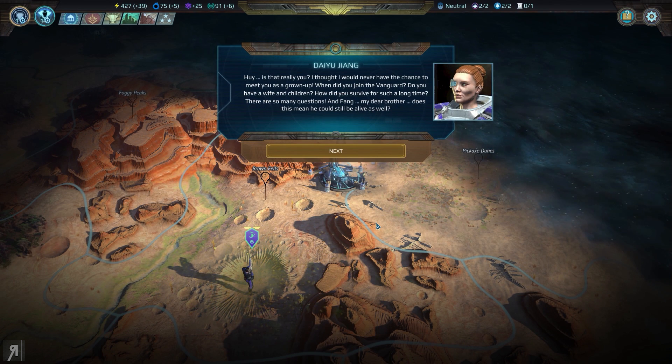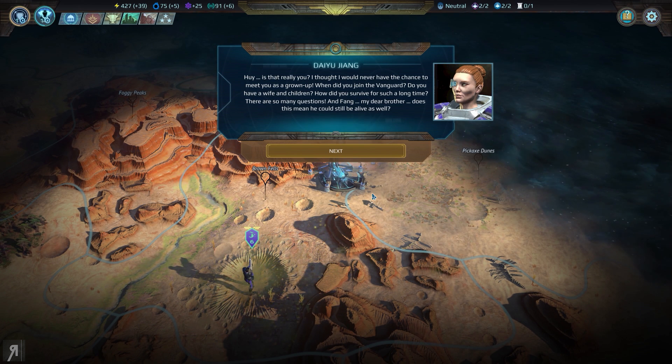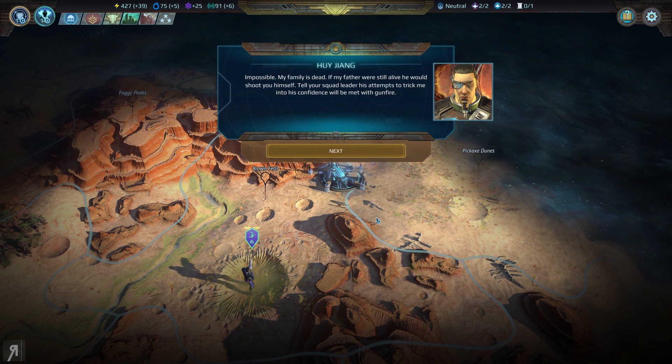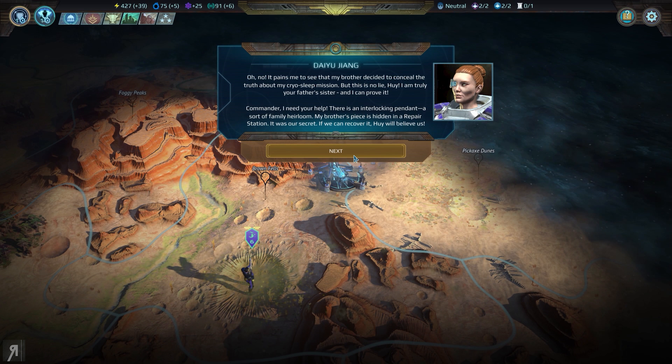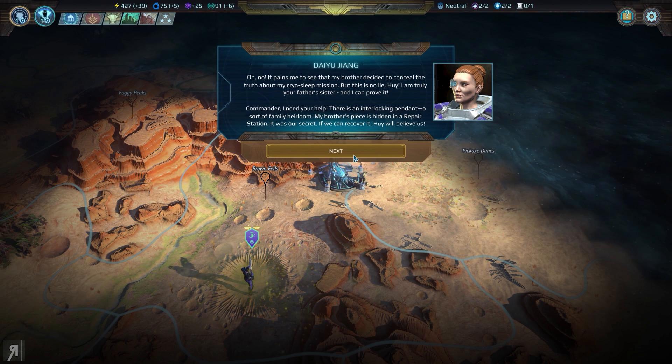Hui? Is that really you? I thought I would never have the chance to meet you as a grown-up. When did you join the Vanguard? Do you have a wife and children? How did you survive for such a long time? There are so many questions. And Fang, my dear brother — does this mean he could still be alive as well? Impossible. My family is dead. If my father was still alive, he would shoot you himself. Tell your squad leader his attempts to trick me into confidence will be met with gunfire. It pains me to see that my brother decided to conceal the truth about my cryosleep mission, but this is no lie — I am truly your father's sister, and I can prove it. Commander, I need your help. There is an interlocking pendant, a sort of family heirloom. My brother's piece is hidden in a repair station — if we can recover it, he will believe us.